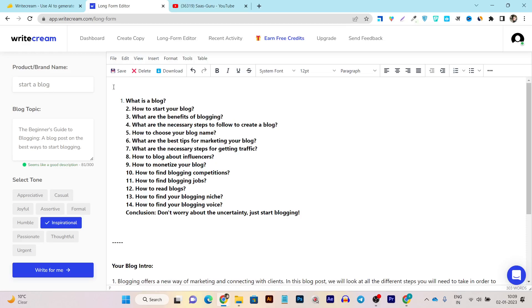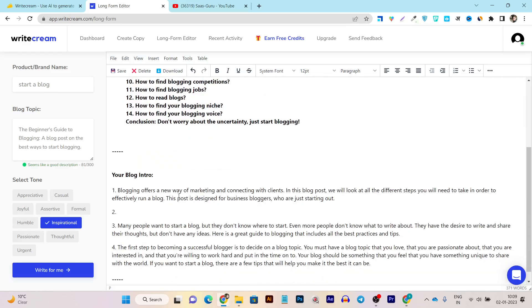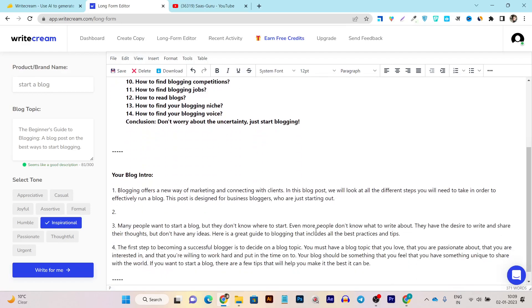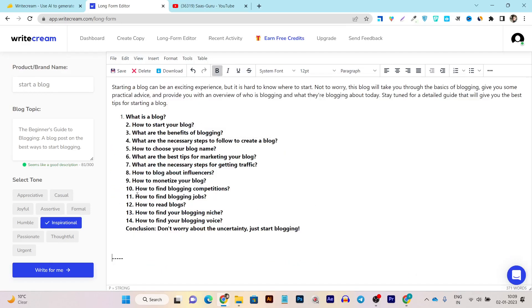Within an instant I've generated the blog idea, the outlines, and now the intro. One by one I can use this long form editor to generate content around all the subheadings, and in the end my full post will be generated. That's the beauty of this tool — within an instant you're going to get good quality content.